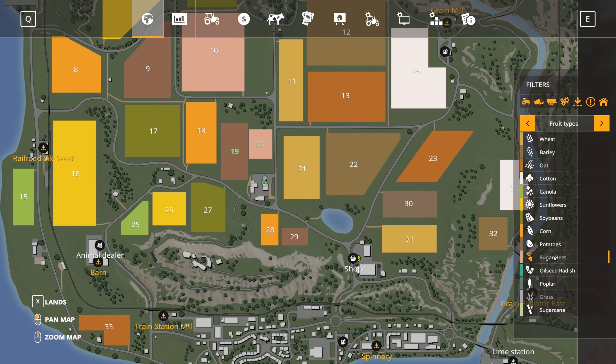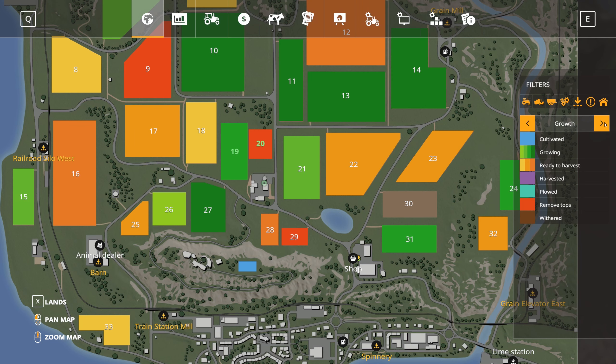So if you look on the right-hand side, you'll see the fruit types, or crop types. Field 19 is potatoes and Field 20 is sugar beet. So all the sugar beet needs to be removed — we need to get that plowed first. We can also quickly change and see what each growth state is. The left field is almost ready to harvest, nearly. And then the other one just requires us to remove the tops, but neither of those matter because we're basically getting rid of these crops. We're going to plow them under.